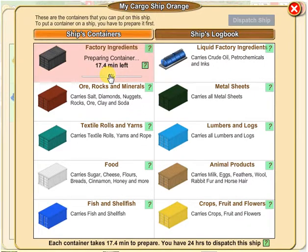It takes 17.4 minutes to prepare a container. I put this on a timer so that once it's done it will alert me and I know to start the next one. Once you start preparing a container, you can come over to this brown tab that says 'Ship's Logbook' and click on that.